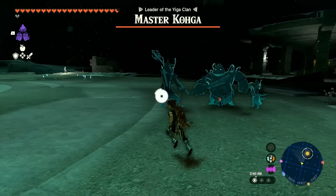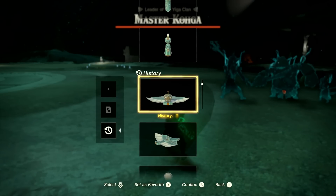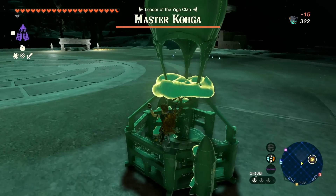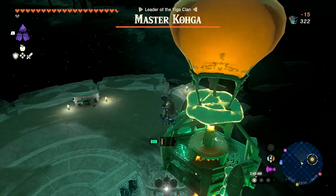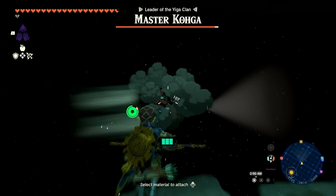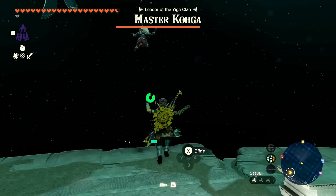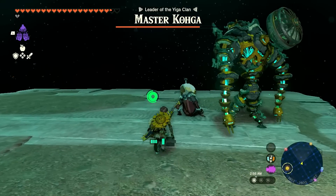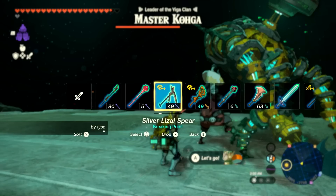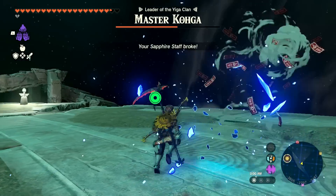There he is — I almost got him with that! I need to get up there somehow. Maybe I should just Auto Build something else — looking at my schematics and history. If I do this rocket one — here we go, I'm getting up there one way or another! Maybe a little too high up, but now I can get over this way and deal with him. Are you ready for this? I don't think you are — oh, that's gotta hurt! Knocking you all the way down. Get over there fast! Hit him with everything — Silver Lizalfos Spirit — and as soon as you get up I'll freeze you with the Sapphire Staff. That didn't work and it broke.